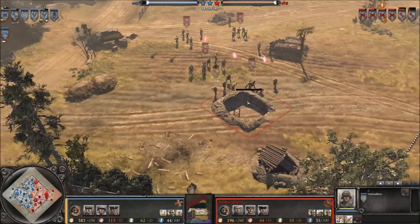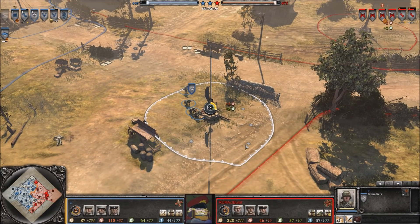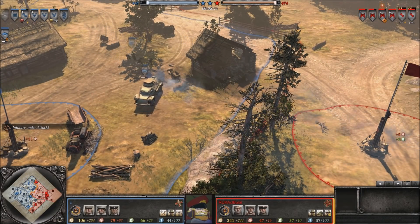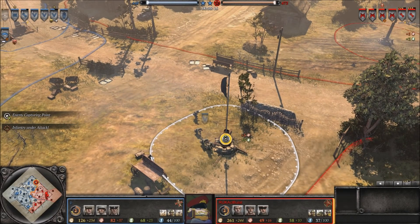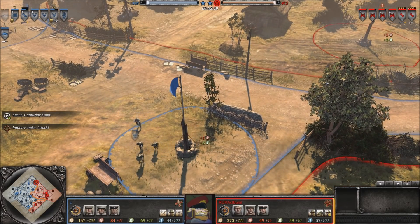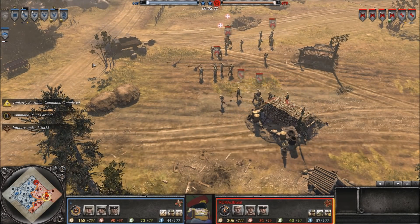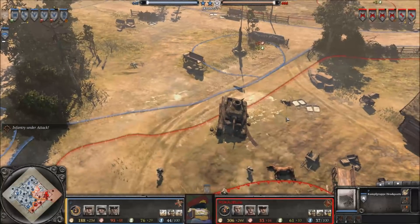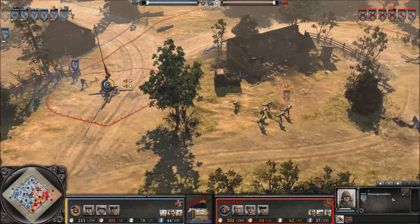Bullart going for the capture point again, getting his T1 command up, but he has lost some ground. PFC is putting as much pressure as possible, slowing down Bullart's income and tech. Bullart finds himself pressed for time — at this point he may want to consider going straight for a T-34/76 or even a KV-1. Meanwhile PFC, taking no chances, isn't entirely sure if Bullart is close to getting a T-70 out — Bullart is not too far off. Bullart lays a mine on the fuel point.